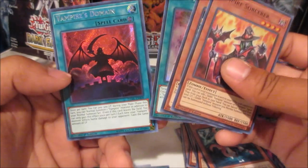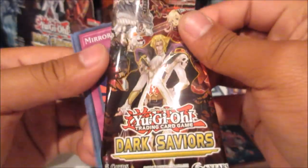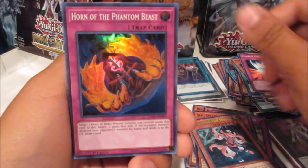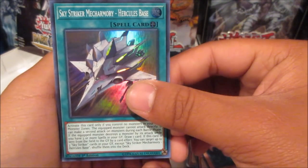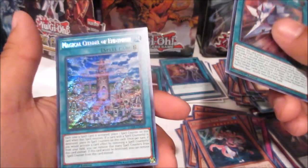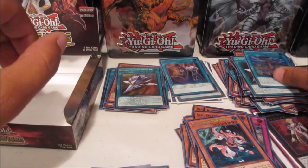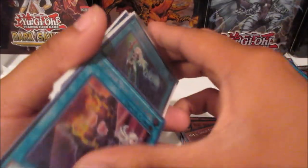Last pack, guys. Mirror Force, Horn of the Phantom Beasts, Curry Bandit, Sky Striker Makeup Mori, Herculeus Base, and the last card is a spell — Magical Citadel of Endymion. Very nice, we got two of those. Let me do a recap of the hot stuff, which of course are the Sky Striker cards.